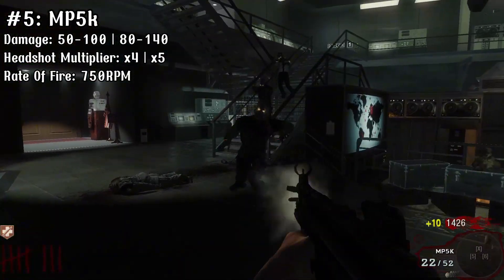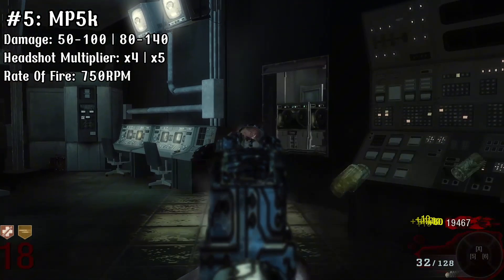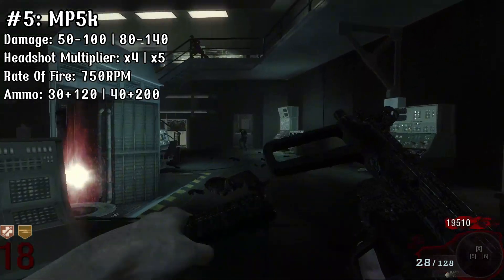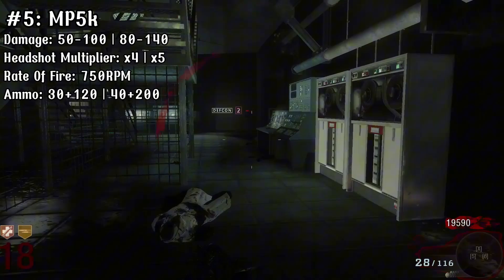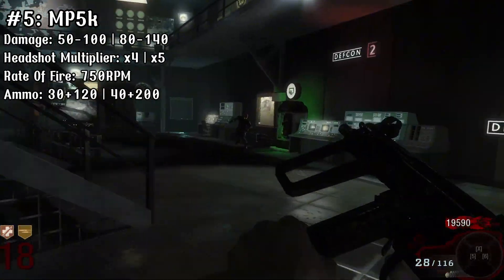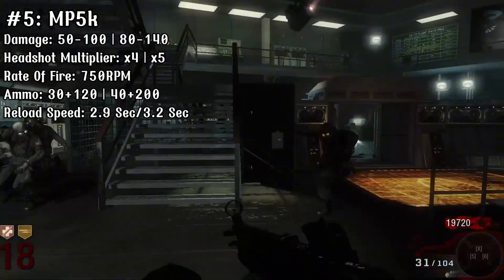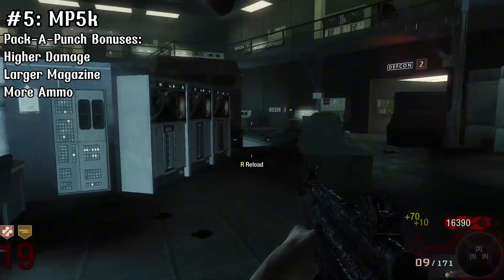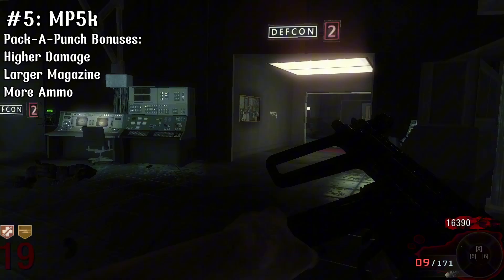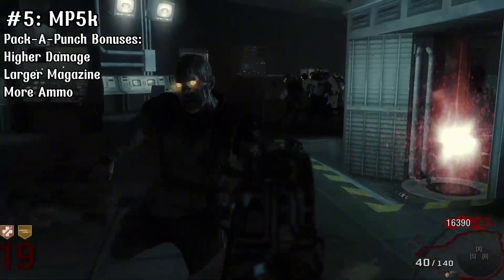The fire rate is 750 rounds per minute, which is a pro as you'll be able to keep the gun a little bit longer. That's about where it ends though, as the ammo is a low 30 in the mag and 120 in reserve, or when upgraded 40 in the mag and 200 in reserve. The reload speed is on the slower side at 2.9 seconds, or 3.2 when empty. This is the SMG I use the most aside from the MP40, but it just isn't good aside from map placement, so unfortunately it sits at number 5.